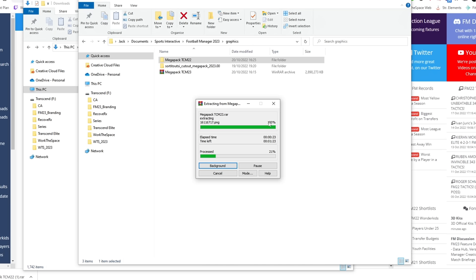It is worth noting that this can take a couple of minutes to do, just because there are a lot of folders and files involved, so maybe go away, make a cup of tea, and come back. Once this is done, once you have a folder, you can simply delete the raw file so that only the folder remains - make sure it has finished fully extracting first. Once that's all done we're ready to head into Football Manager for the final step.